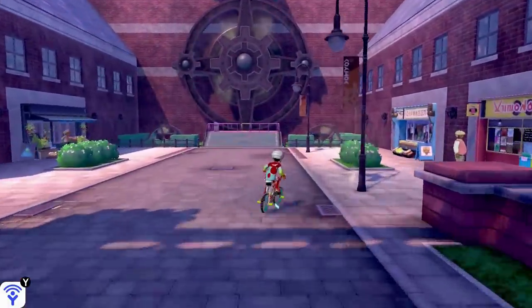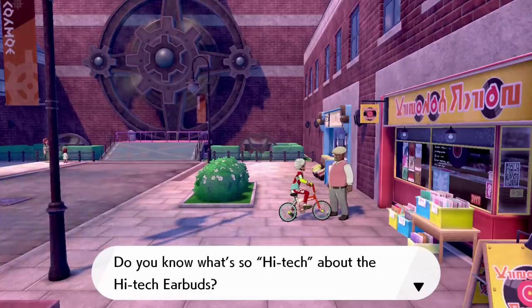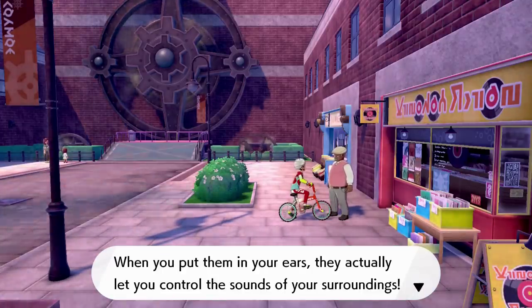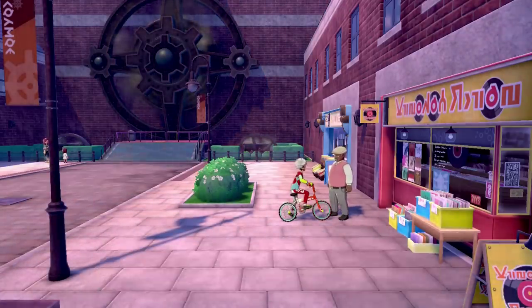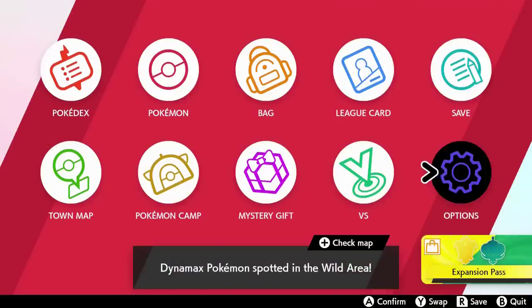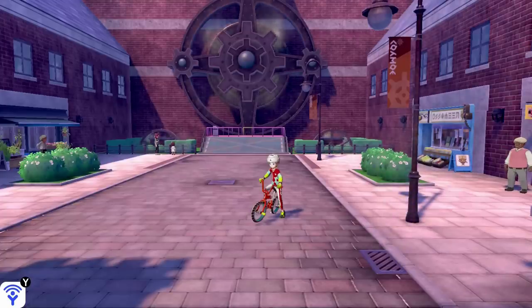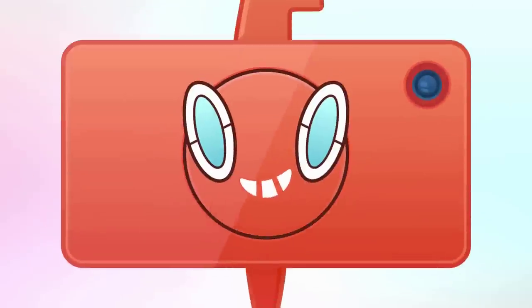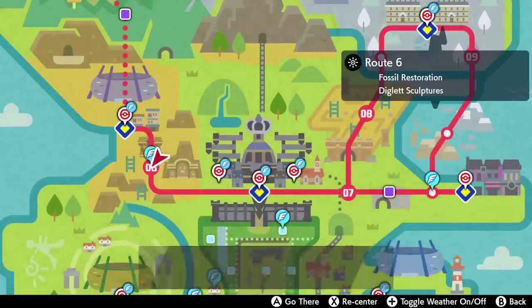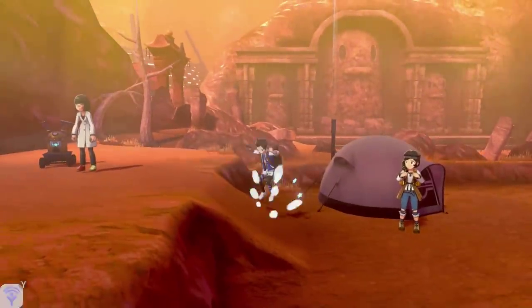To get them, you go up to this guy in Motorstoke and speak to him, and the first time he'll give them to you — basically free AirPods. He says: 'Do you know what's so high-tech about the high-tech earbuds? When you put them in your ears, they actually let you control the sounds of your surroundings. You can even make them stop specific sounds, like Pokemon cries.' Also, make sure you talk to the woman who set up her camp on Route 6, because then it will allow you to fly there easily, saving you from having to traverse through Route 6.